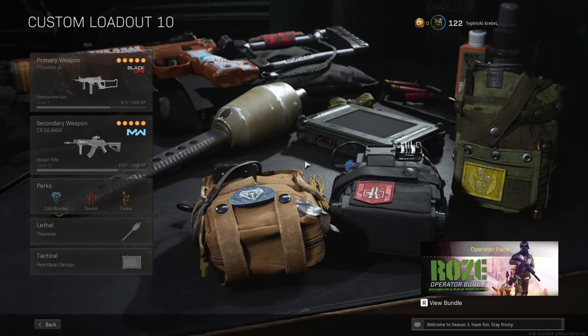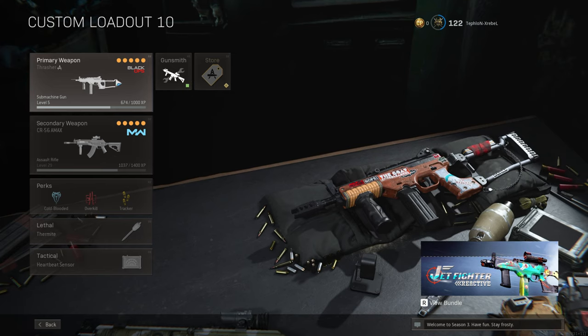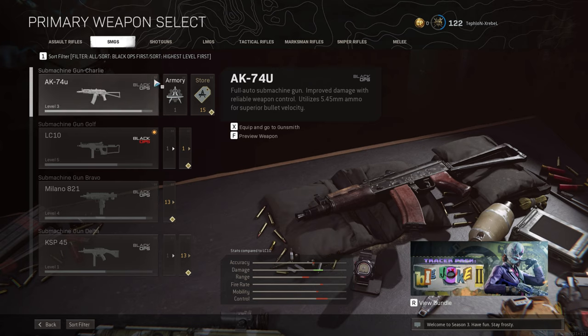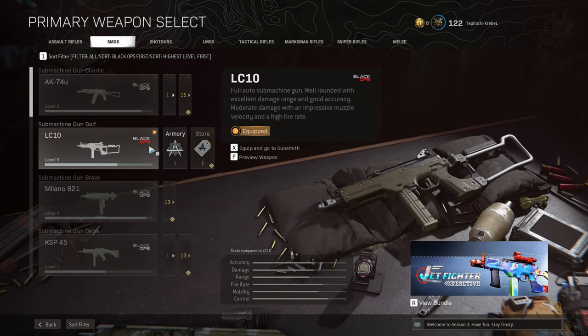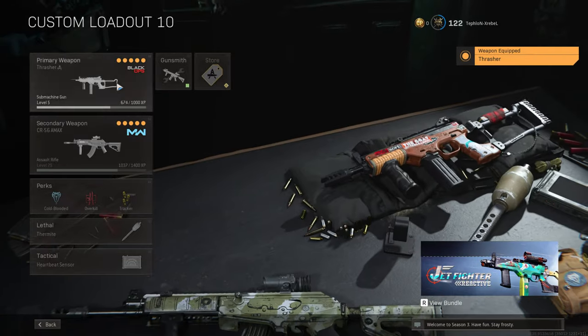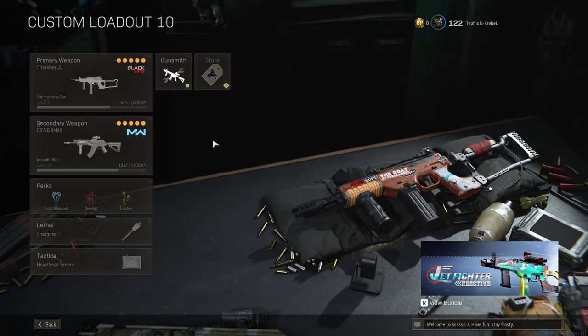What I realized was it was a specific weapon in my loadout — my primary weapon, the Thrasher, which is the SMG the LC10. Every time I chose this weapon, anything else like ARs or other SMGs would be absolutely fine. But as soon as I went to the Armory and selected the Thrasher, my game would crash. This is exactly what it was for me.